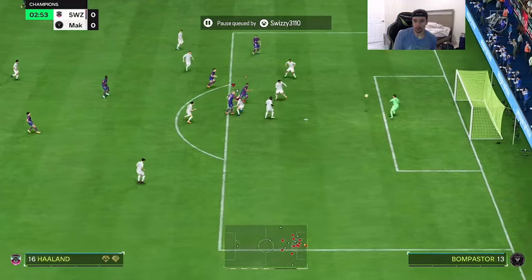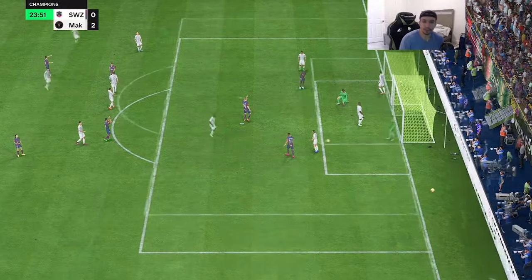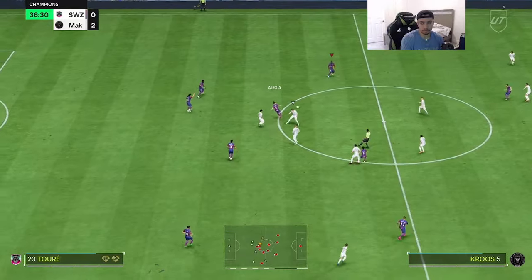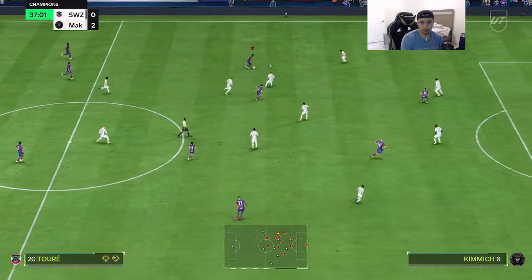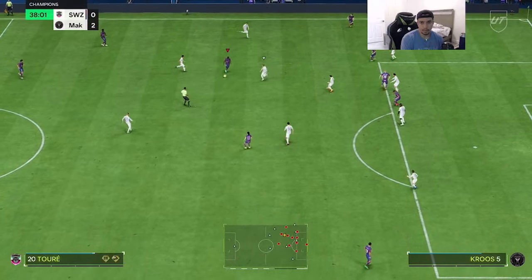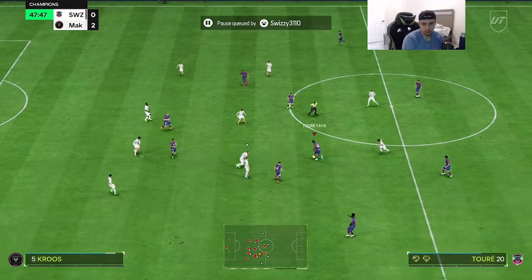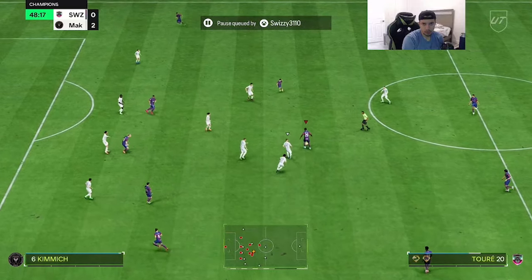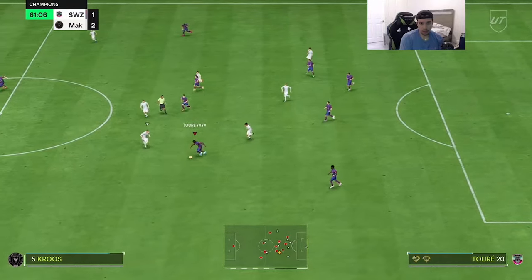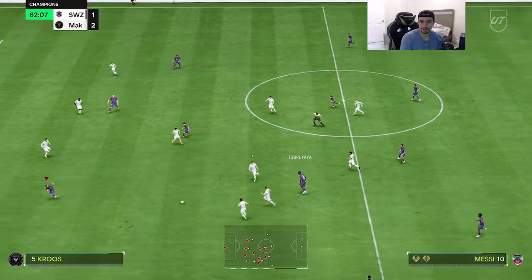Not bad on the dribbling so far — very nice. Testing out that four-star weak foot. Very nice, great pass to Mbappé as well — unlucky. What a pass to KAF, that was nice. The physicality from Yaya — all right, all right.